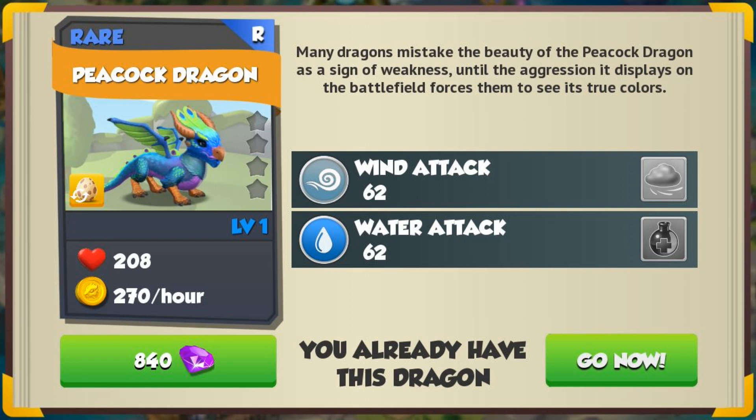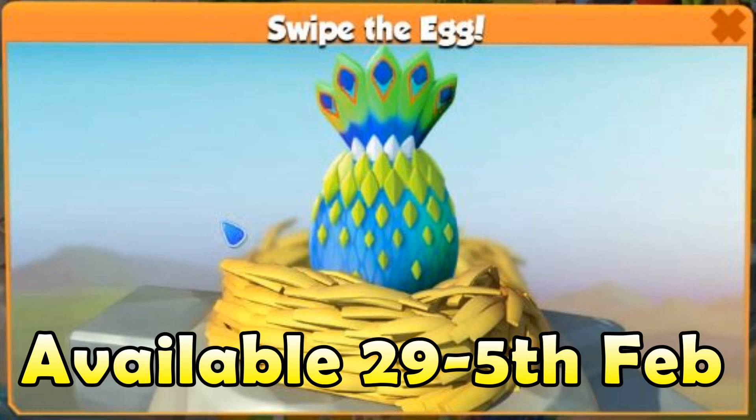The Peacock is a rare dragon with the wind and water elements, with a base attack stat of 62, and it's available to breed up until the 5th of February 2018.